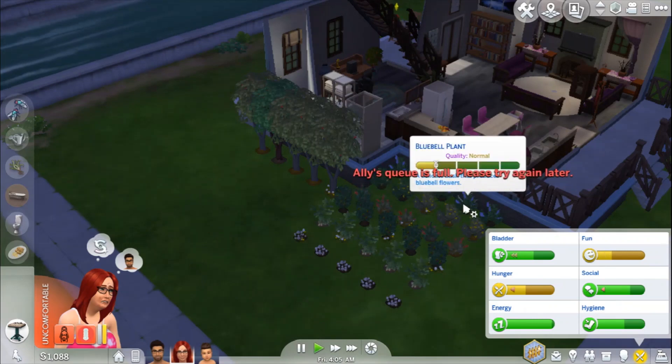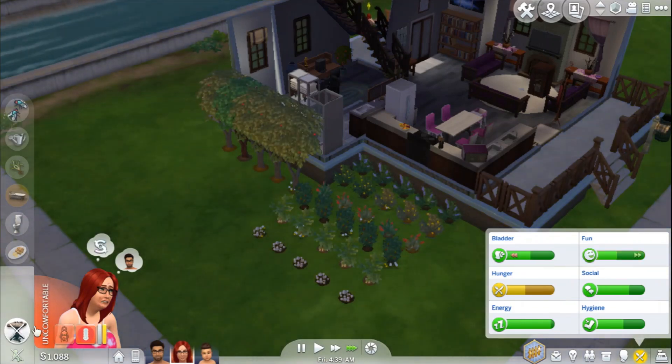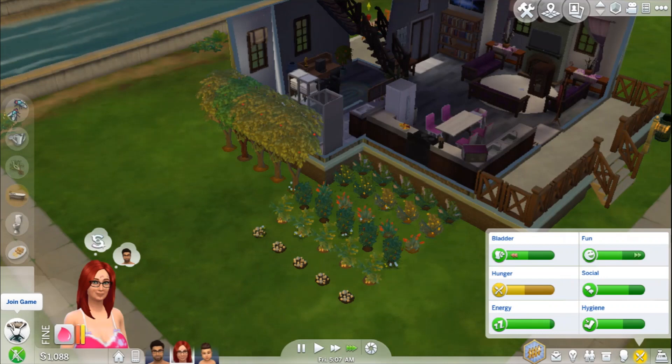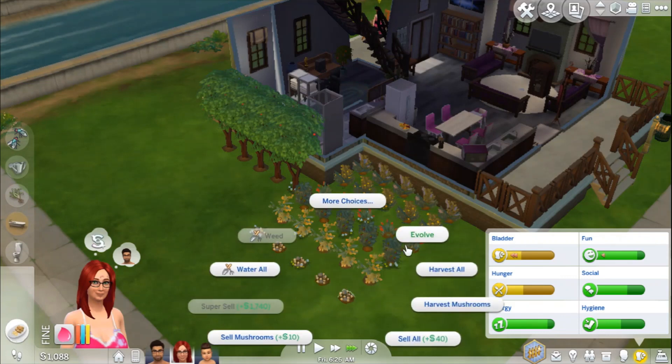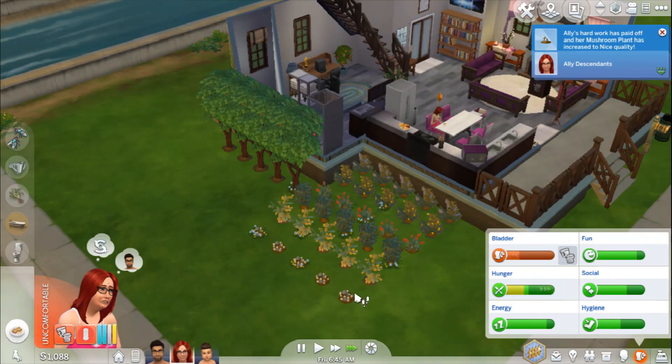Some plants need to be evolved and I can't get to them because her queue is full. I'm waiting for her fun to go up enough so I can cancel the chess — it's one of those interactions you have to cancel yourself. The cycle ends in 16 hours so we might be able to try for another baby this episode. Fun's up enough — let's evolve some plants!